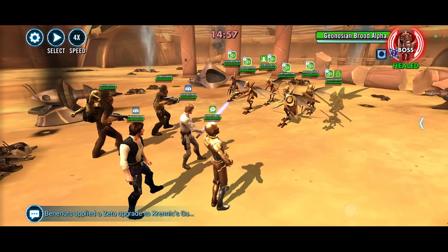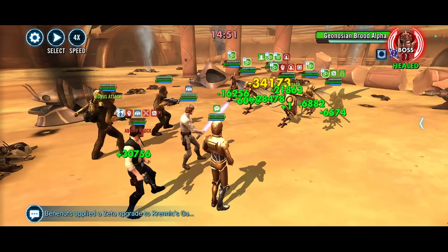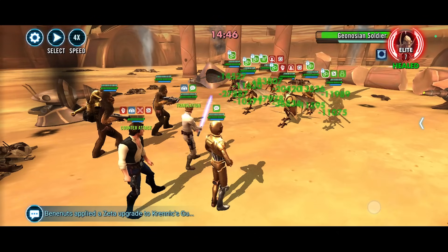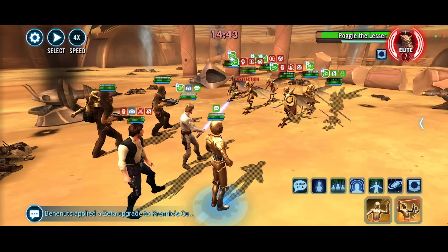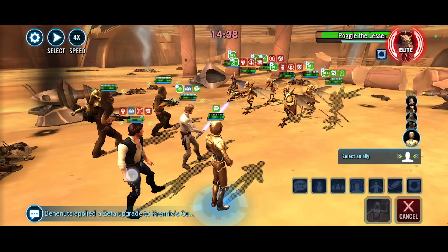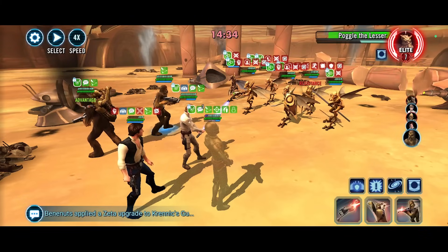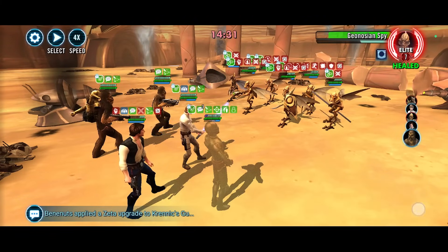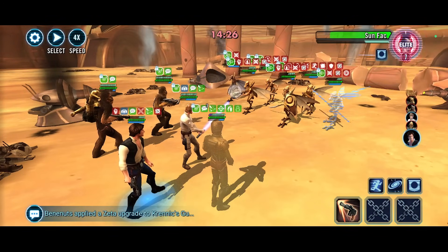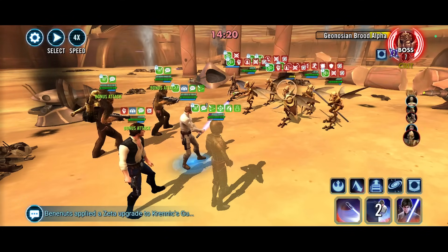Let's go ahead and stun Geo Brood Alpha. They get a few easy hits in - couple of counter-attacks, perfect. Let's push back turn meter on soldier, then I'm going to target Poggle - he's got quite high turn meter - and I'll call Han for an assist because his basic will remove turn meter. Let's go ahead and blind everybody. Let's see if we can get a stun over on Spy - perfect. How are we looking with turn meter? Sun Fac will counter-attack, so I don't want to hit him. I'll just keep going after Geo Brute.